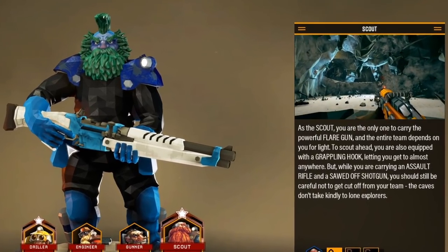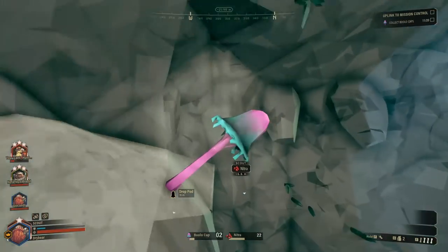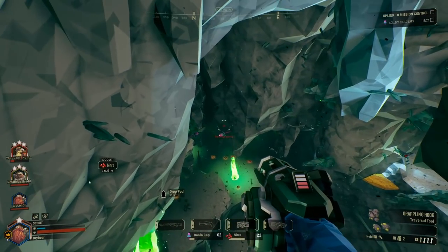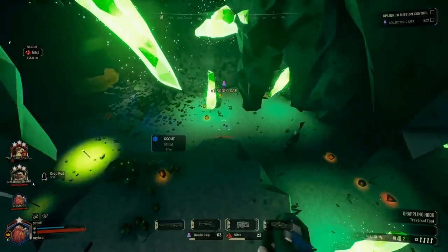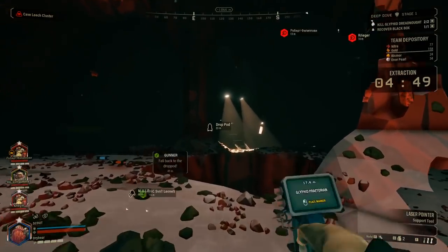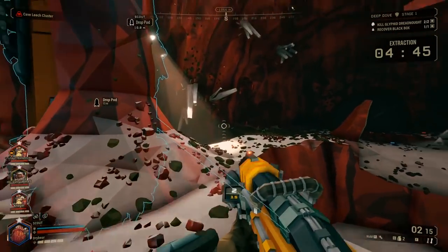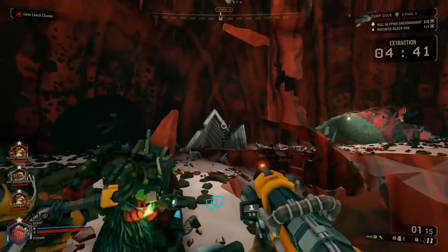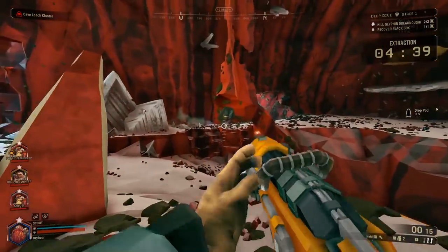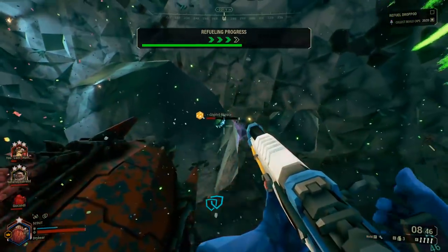The Scout is the most mobile of all four classes. It has a grappling hook that allows it to get around pretty easily, and it works great with an Engineer placing platforms on high ledges. While all dwarves have throwable flares to light up the dark caves, the Scout is the only one that can hook massive flares into any surface to fill a room with light. These flares can make fights much easier, as enemies will come from anywhere including the ceiling.